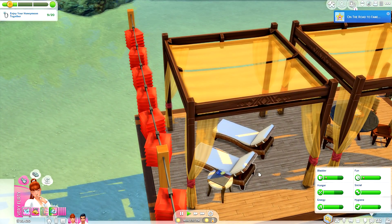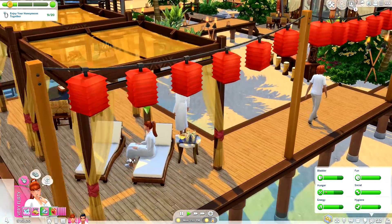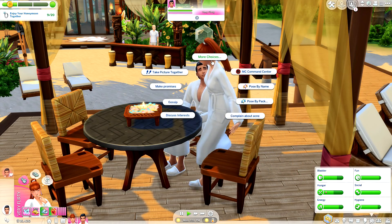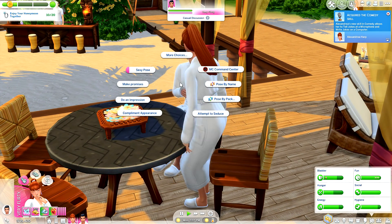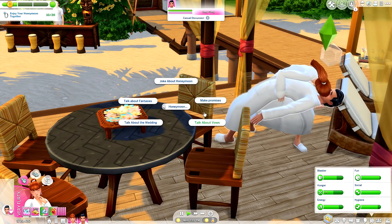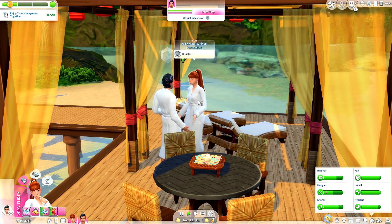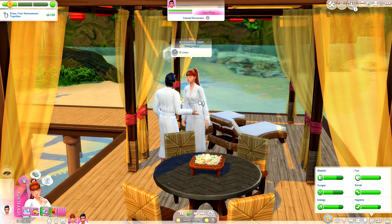Let's go relax on the pier and sit together. I want to see what the reward is for achieving all 20 interactions. Come on Christian, sit down! He is literally dazed and confused. Let's tell him a dirty joke and give him a passionate kiss. Let's also make some promises. The only thing I don't necessarily like is that it says 'you' and then 'spouse' — I wish it would have said 'newlyweds' or something like that. It's a small detail, but it seems a little odd.